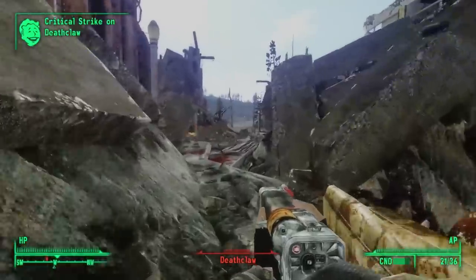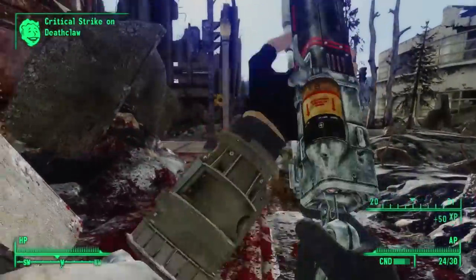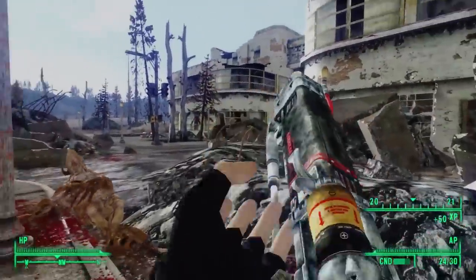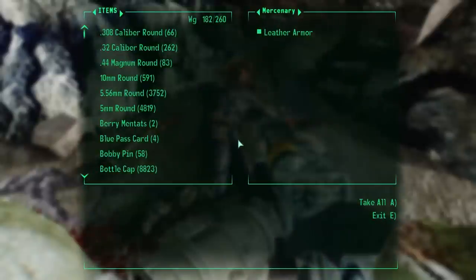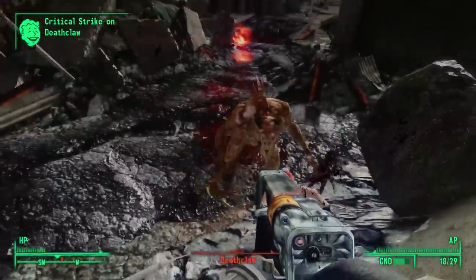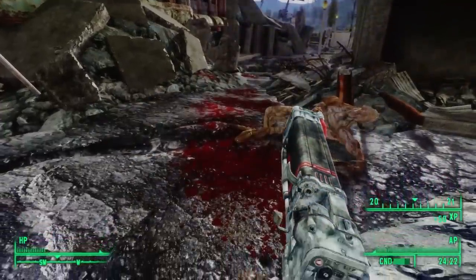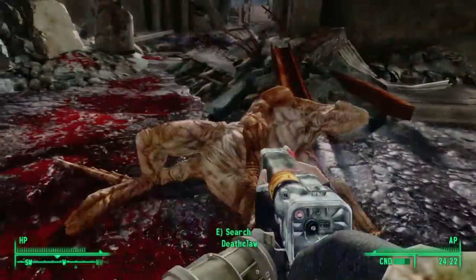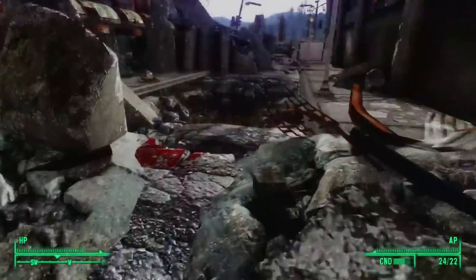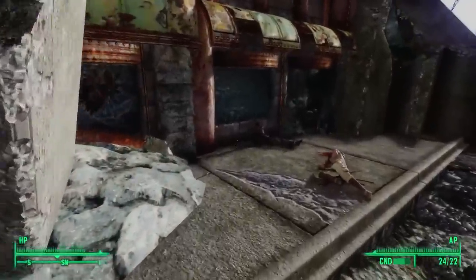We find deathclaws nearly around every corner. What is it about Olney that attracts so many deathclaws? They use these ruins almost like a nest. Inside the ruins we find a lot of corpses — sometimes mercenaries, sometimes settlers. Some of these people may have wandered into Olney where they met their demise, but the deathclaws may also drag their prey back here.